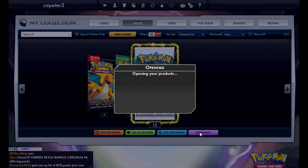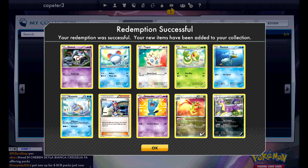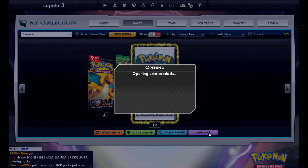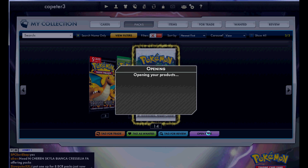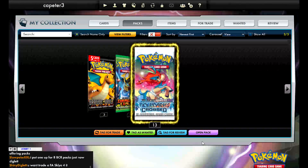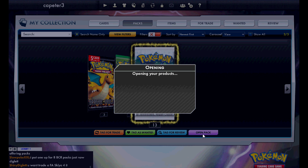Let's try some more — fifteen more packs. Let's see what we can get. Really hoping to take advantage of these glitches. Got a Skyla, and then just a Liepard or something like that. There's a bit of a delay here with the opening, but nope — non-holo rares in that one.